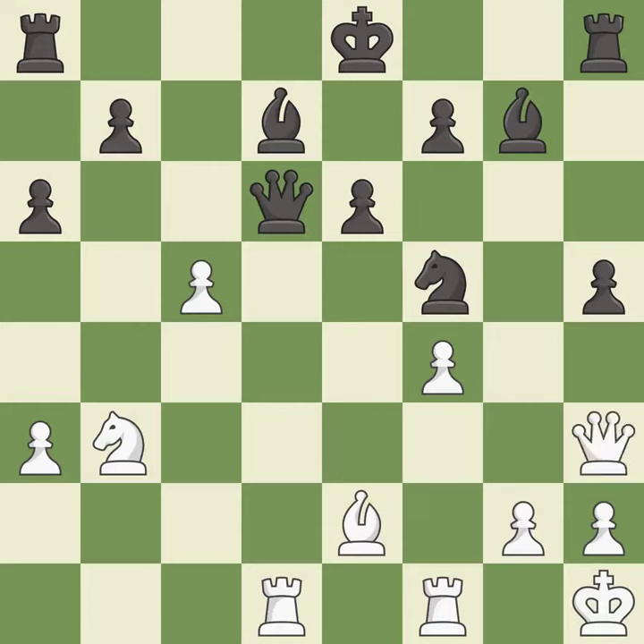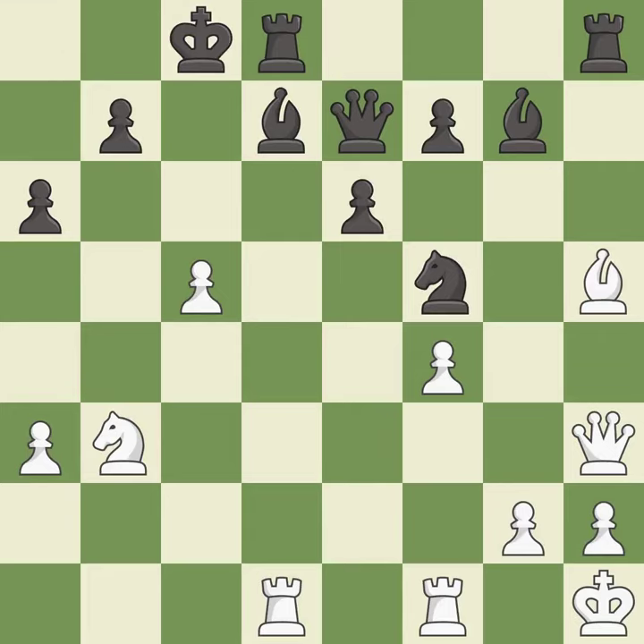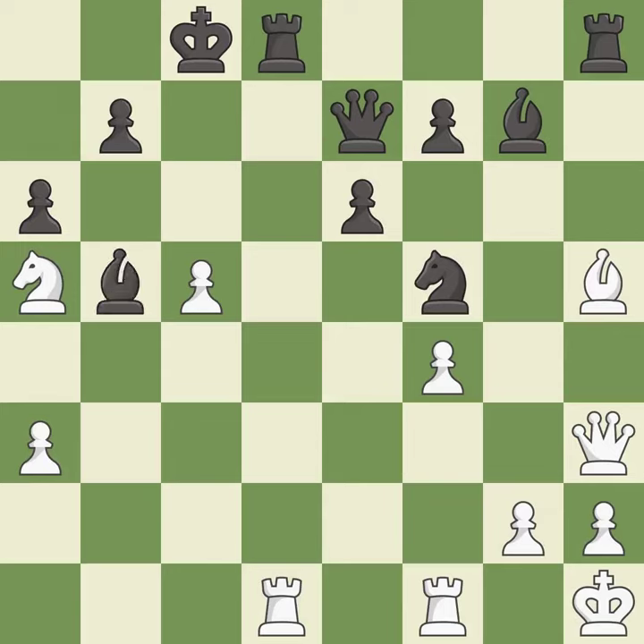This move puts the queen on a safer square — it is excellent. This move puts the queen on a safer square — it is good. This captures a vulnerable pawn — it is good. This connects the rooks, which helps them coordinate together in the future — it is best. A solid choice; it is excellent. This wins time by threatening a rook and forcing it to move away — it is best.